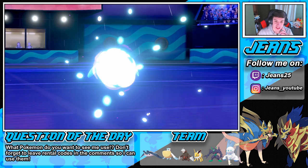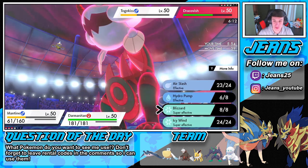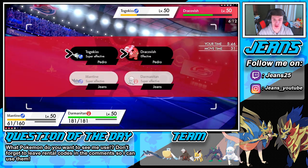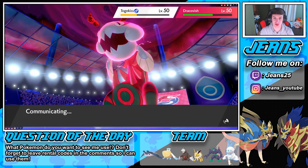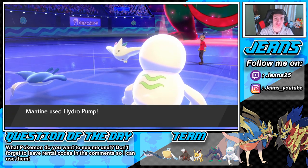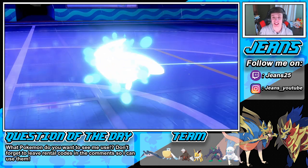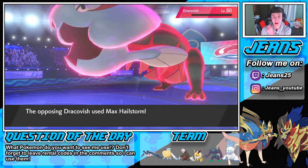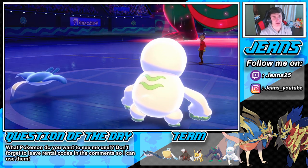Both my Pokemon should be able to outspeed here. I'm going to choice myself into a Hydro Pump on Togekiss then slide over to Brick Break. Actually, Ice is the better STAB play — I'm going to Icicle Crash onto Togekiss to try to finish up this match. Mantine reminds me of Mr. Ray from Finding Nemo! The Hydro Pump pops — bye bye Togekiss, choice specs really cooking. Darmanitan's Icicle Crash doing damage — that's game. Max Hailstorm pops, takes out my Mantine though.